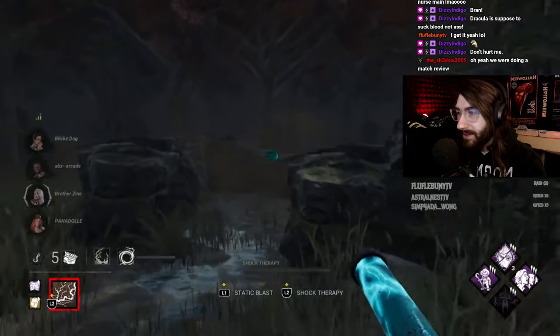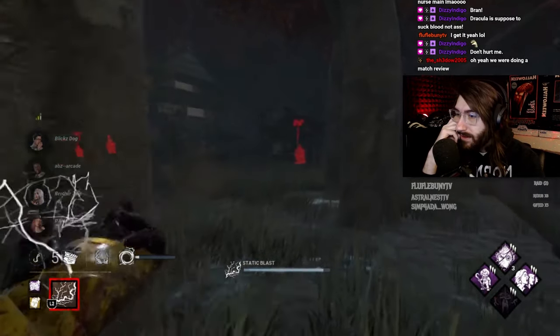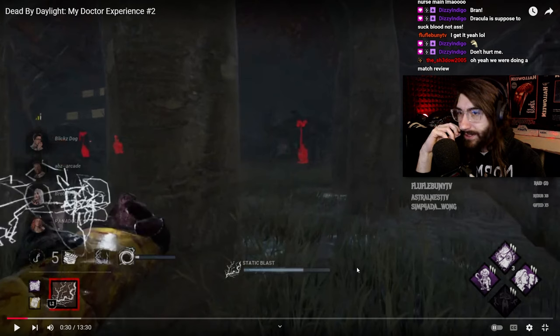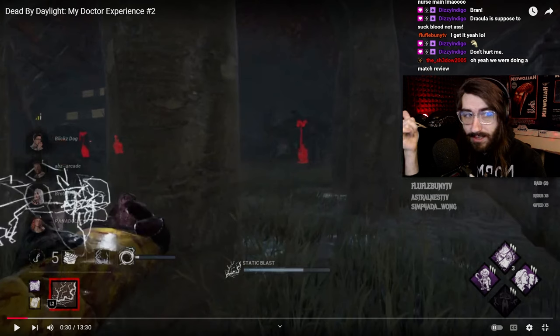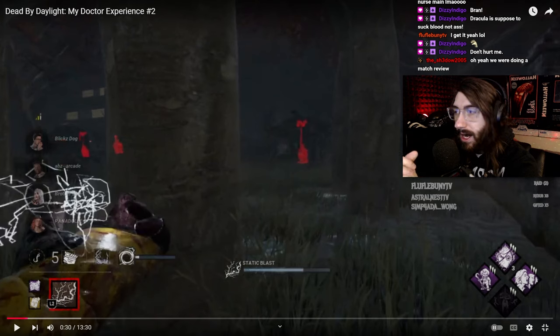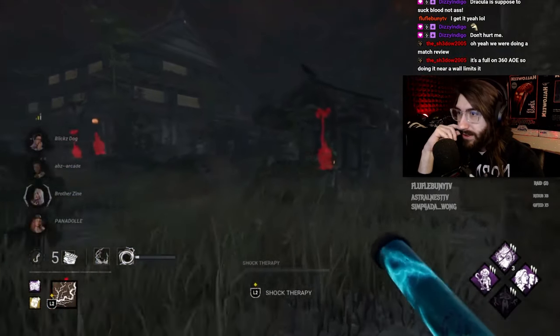You should at least run something like Dead Man's Switch — something that would synergize effectively with the build. This was a really bad static blast because you're doing it against the wall. The whole idea of static blast is not only to find survivors but to raise the madness level by a full tier. Shock therapy only raises it by half a tier, whereas static blast raises it by one full tier. So using it up against the wall means even if you hit people, you're not hitting many because half your power is blocked by the wall. Try to catch as many people as possible in a more central area — don't use it up against the wall.